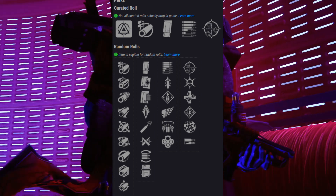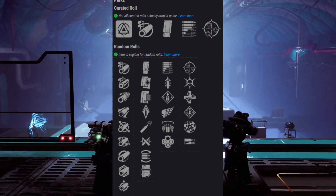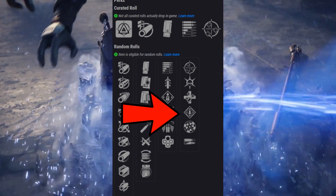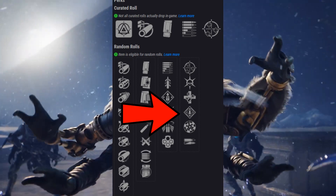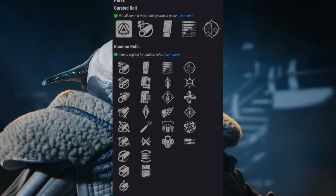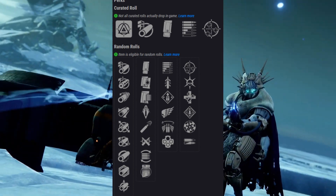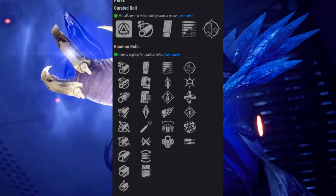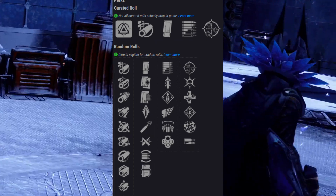If you're trying to get a roll that you can use in both PvE and PvP, then I would definitely recommend going for Outlaw and Rampage. Outlaw allows you to reload insanely fast after getting a precision kill, and Rampage increases the damage after each kill, stacking up to 3 times. That's a very useful roll in both playlists.